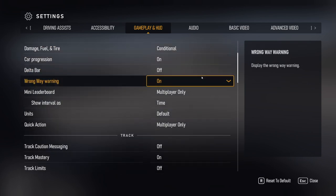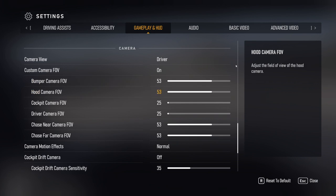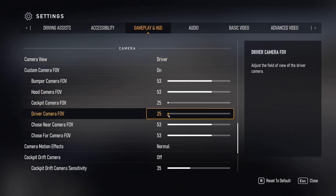Head to the Gameplay and Hood tab. The camera settings are buried at the bottom, so scroll down to find the camera menu. There are two options relevant for an internal camera: Driver View and Cockpit View. Cockpit View includes the steering wheel, which for me breaks the immersion. Driver View removes that and is also a little easier to set up the FOV correctly, so I recommend using Driver View.